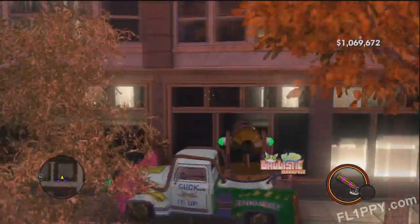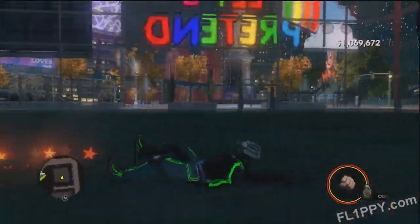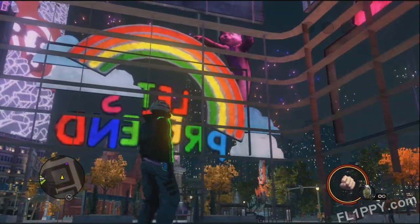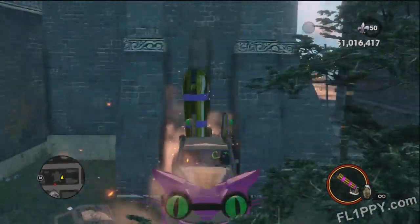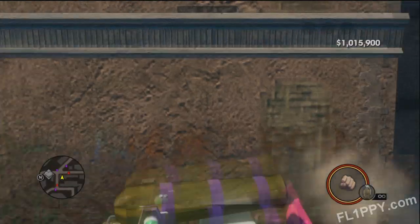Next, drive up to any building, point the cannon directly at the wall, and fire. You should be able to shoot through the barrier. Now, if the cannon is pushed away or rejected from the barrier, that means you have the Manipult out of your garage. You've got to phone your homie and have it delivered to you.